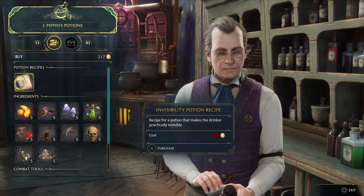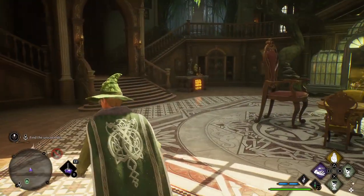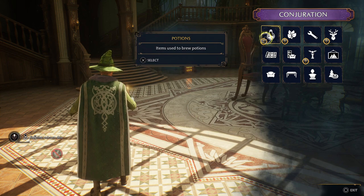We need 800, so I'll come back. Okay guys, we're back at the Room of Requirement. Now I'm going to conjure up the potion stations.